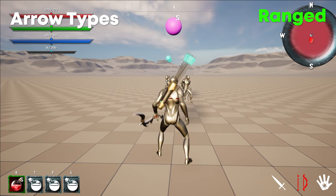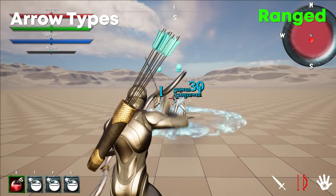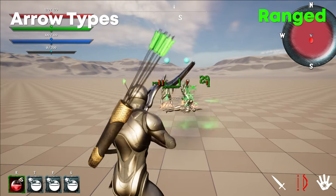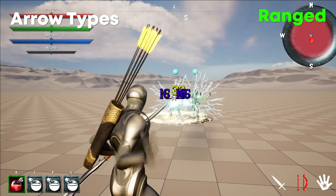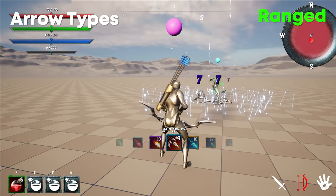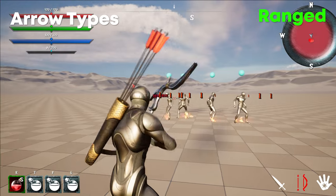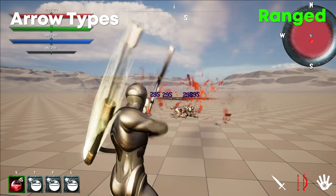There are 10 different arrow types: a sharp arrow which deals slightly more physical damage; an ice arrow which freezes the enemy momentarily; a frost arrow which slows the enemy; a fire arrow which bursts on impact, burning all targets in the area and then burning them over time; a poison arrow with a slow stacking damage-over-time debuff that becomes deadly at max ticks; an electric arrow that electrocutes nearby enemies; a rain arrow that rains arrows down from the sky; an explosive arrow dealing large area damage and pushing enemies back; a madness arrow which turns enemies into allies briefly; and the ultimate arrow — an energy arrow with no gravity pulldown dealing massive AoE damage.